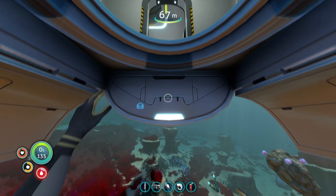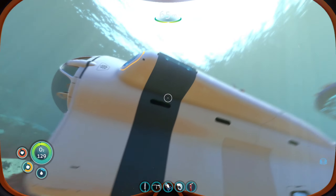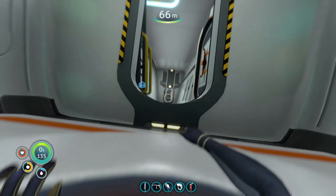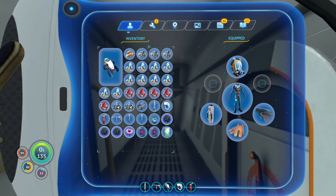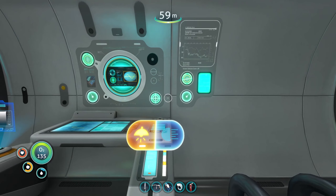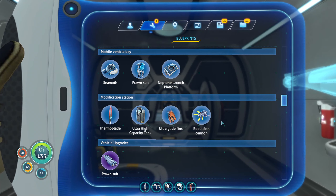Is that guy hitting my Cyclops? No. Something's just going wild, don't know what. I've still got that on me. Okay, so I might actually have to go back to the main base because we don't have a fabricator in here. That's not very good. That's not the smartest thing I've ever done, is it? Right, so what do I need? I need a computer chip and wiring kit.